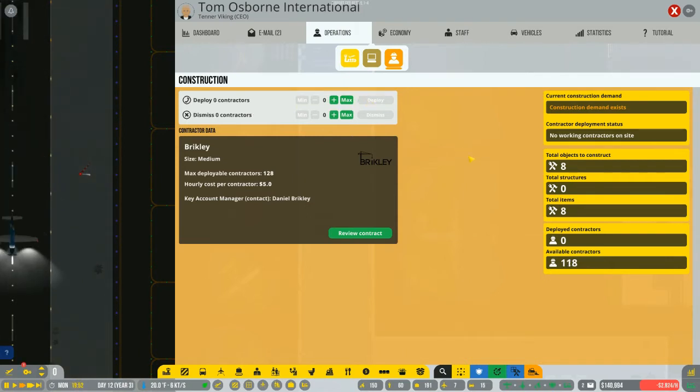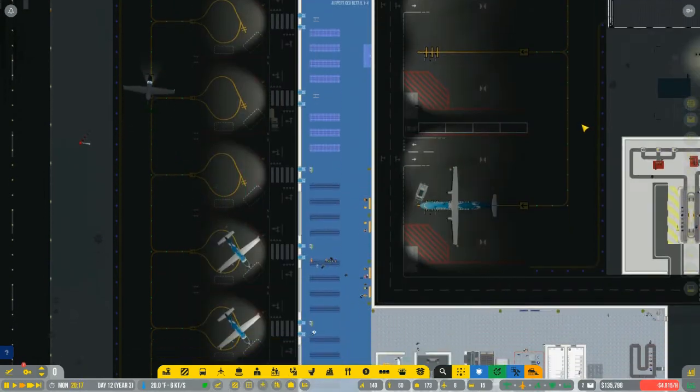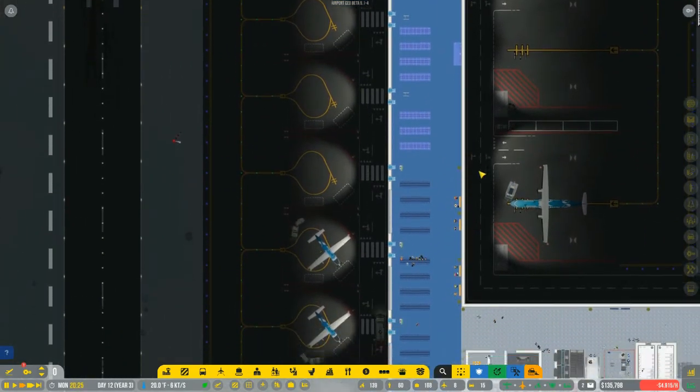Deploy. Five dollars an hour per contractor, so fifty bucks an hour — I think I can afford that. They will come and get right to it, but that means this staff room's going to take a long time. I could put more laptop tables in here, but I won't.